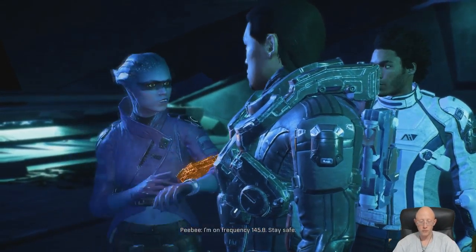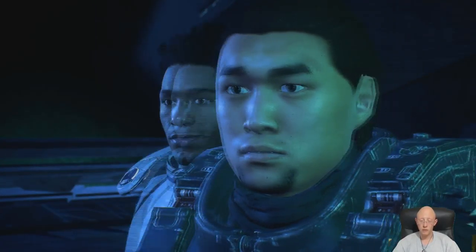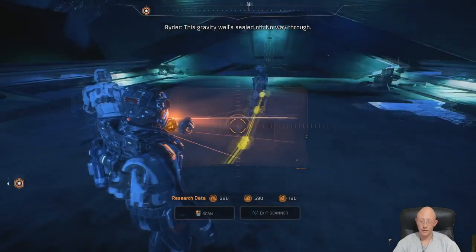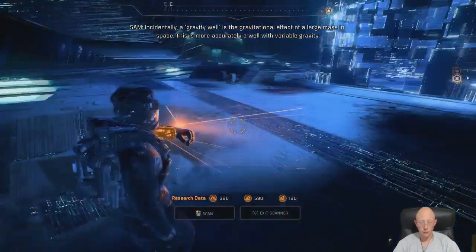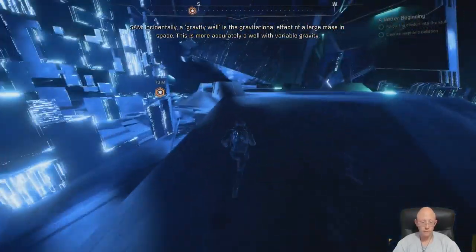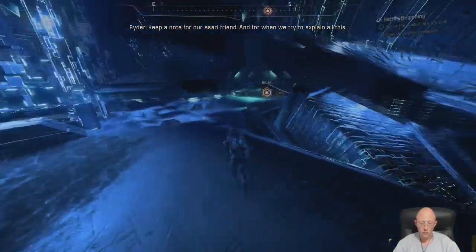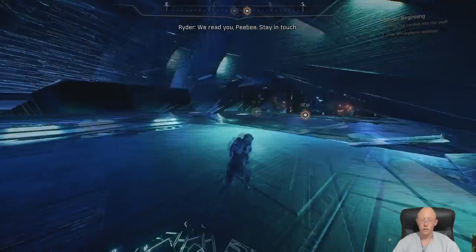I'm on frequency 145.8 — stay safe. It's playing up. I'm ready to say she ends up in a pit of spikes — not funny. This gravity well is sealed off, no way through. Incidentally, a gravity well is the gravitational effect of a large mass in space; this is more accurately a well with variable gravity. Keep a note for our sorry friend and for when we try to explain all this. Comcheck — we read you, baby. Stay in touch.